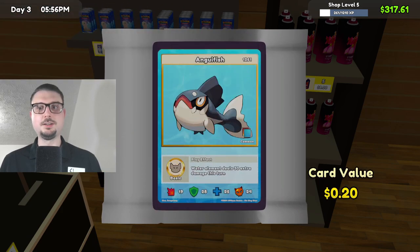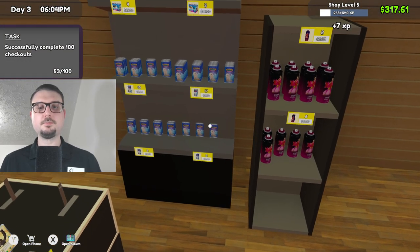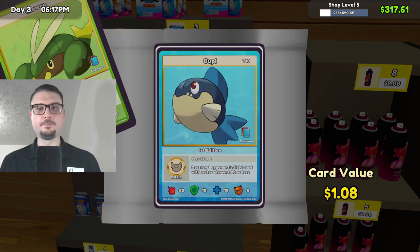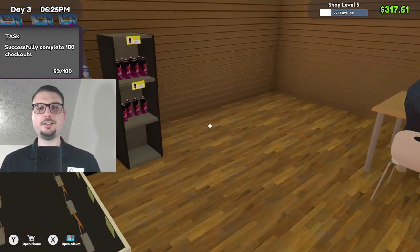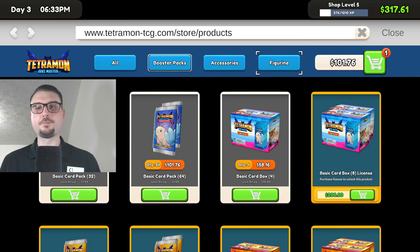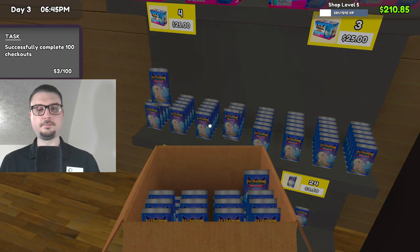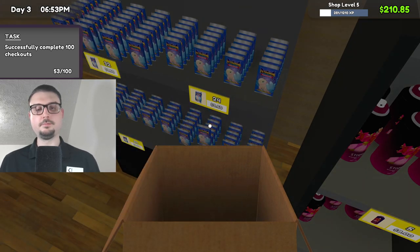Let's see what we got — okay, not much. I actually need to buy some. One more and I'll buy some. I'm considering selling my Hydroid. I'll buy one of these and restock the shelves.